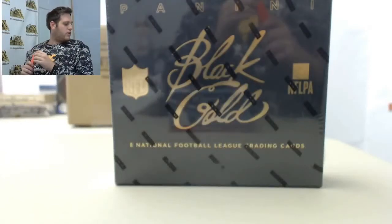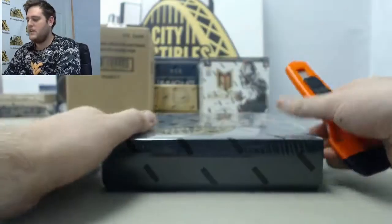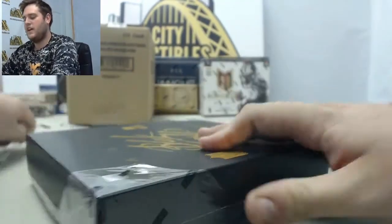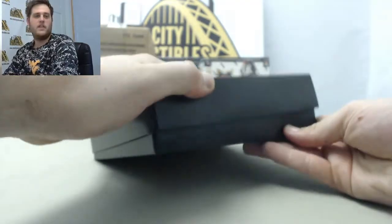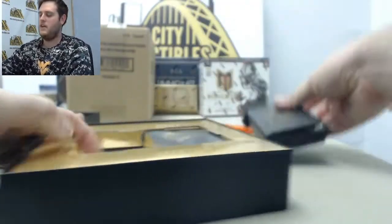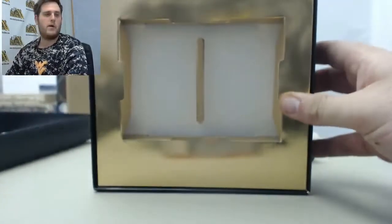All right, one box of 2014 Panini Black Gold hobby right here. Love this. Had some nice stuff in the other one. Let's see what we can get here — that nice one of five red. This is for Brick out there. Brick, let's pull you some nice cards again. Love doing this. Always love breaking football. Black and Gold has clearly become one of my favorites. Let's get going.